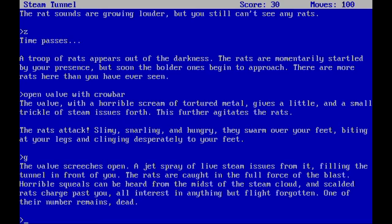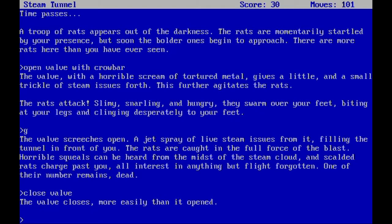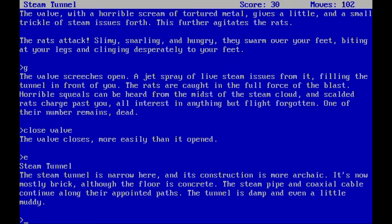That was a special way to deal with enemies. The most common way to die in this game is to step into darkness without a torch — you'll almost always be immediately attacked and killed. Anyway, we've got a dead rat here but I don't think we need it. The steam tunnel is narrow here and the construction is more archaic, mostly brick. The steam pipe and coaxial cable continue along, and the floor is damp and even a little muddy.